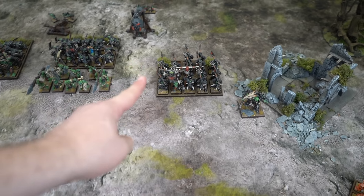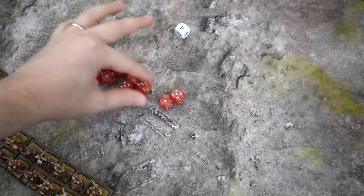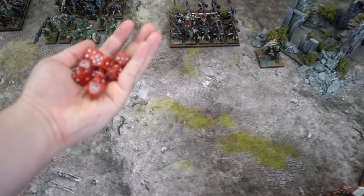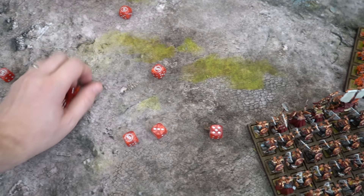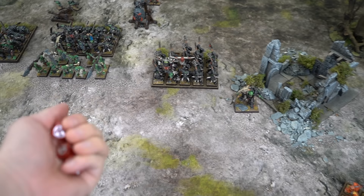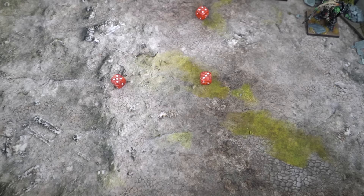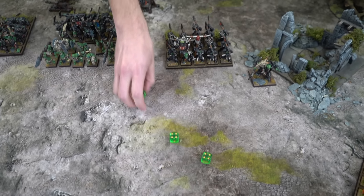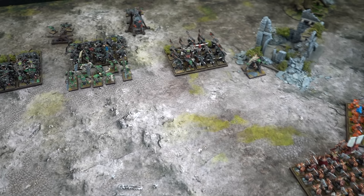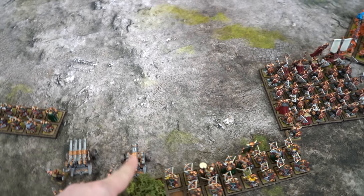Onto the Organ Gun into the Black Orcs to thin the ranks further. First dice gives six shots, second gives four — ten shots total at long range, needing fives. Several hits — Strength 5, AP 1, Armour Bane 2 on sixes. Three wounds get through with AP 1, and the Black Orcs fail their five-up saves. Three Black Orcs go down. The cannon then fires again at the Rock Lobba — placing the marker and rolling. A big six on the bounce, going straight through and hitting. D3 wounds rolled gives two — the Rock Lobba is smashed to pieces and bursts into flames.